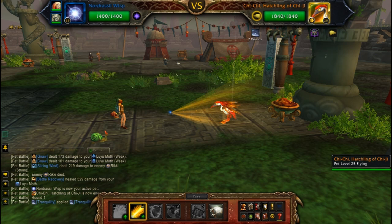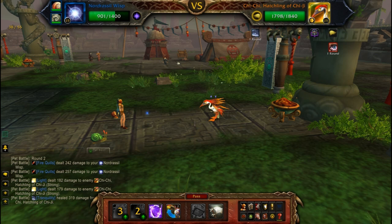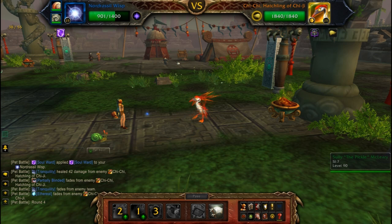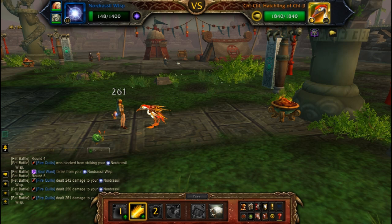Immediately with the Wisp, we start out with Flash, followed up with Light. And since there's nothing else you can do and he's going to do Ethereal anyway, do your Soul Ward. Since there's nothing else you can do, you just pass, and you literally just do all your abilities on cooldown. If you can't do any of them, you pass, and you keep on doing that until the Wisp is dead.